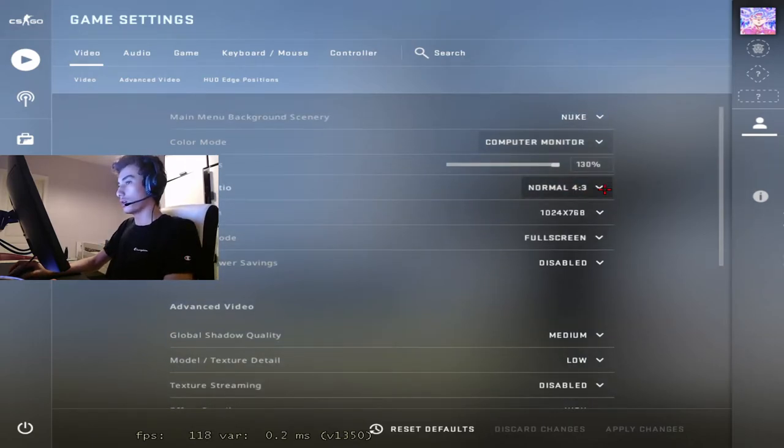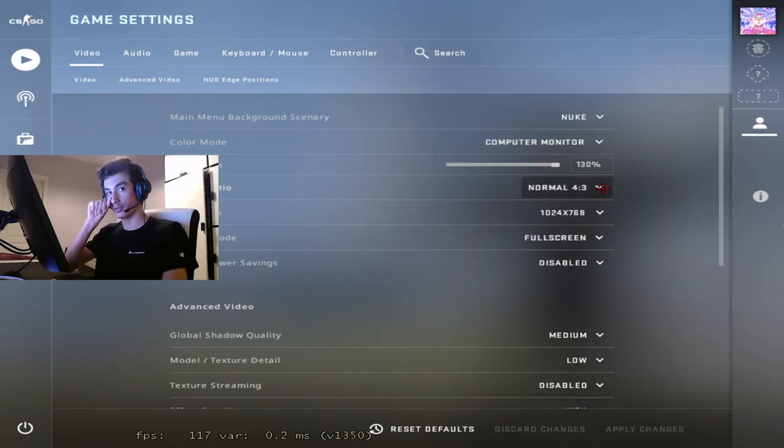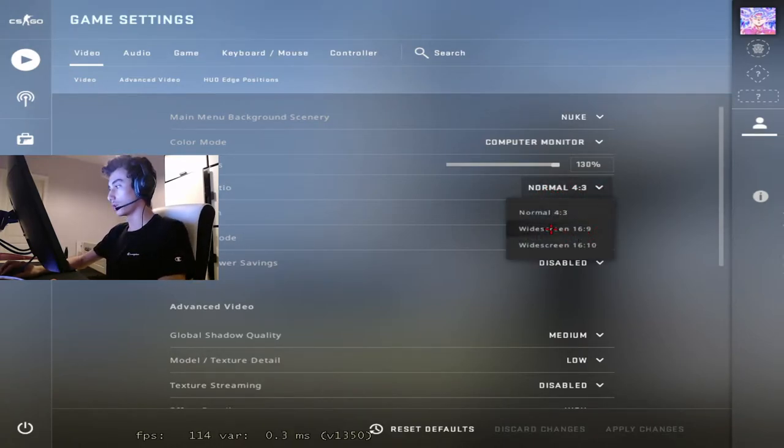Resolution is also preference. The main important thing in resolution is aspect ratio — you can go with 4:3, 16:9, or 16:10. 4:3 is stretched so you get less FOV, but a lot of players play it because it makes player models bigger on your screen. It doesn't actually make them bigger on the server — the client and server are the same — but it looks like you can hit them easier. On stretched, they move faster too, so from farther away it looks like someone can move very fast.